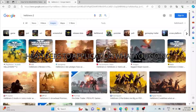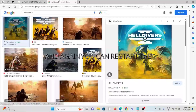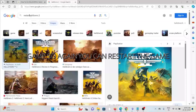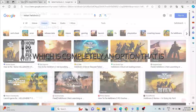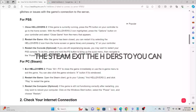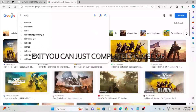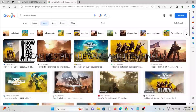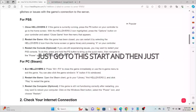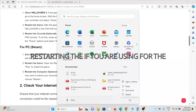When you open the Helldivers 2 application, close the complete game or application and then restart the game again. You can also restart the console, which is completely an option — for PlayStation 5, PC, or Steam. For PC or Steam, exit Helldivers 2 completely, restart the game, and optionally restart the computer by going to Start, clicking the power button, then clicking Restart.